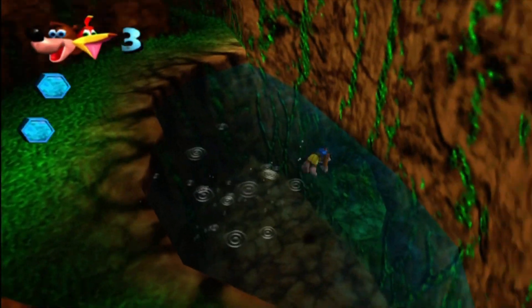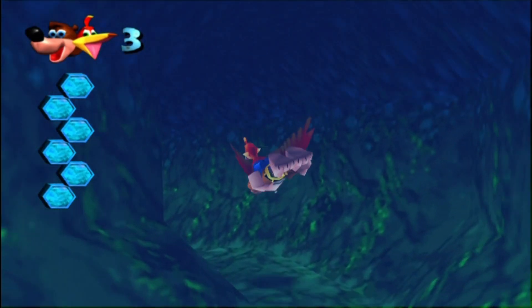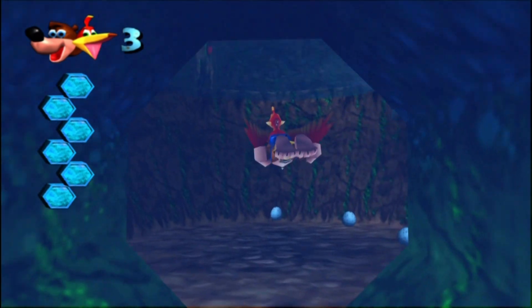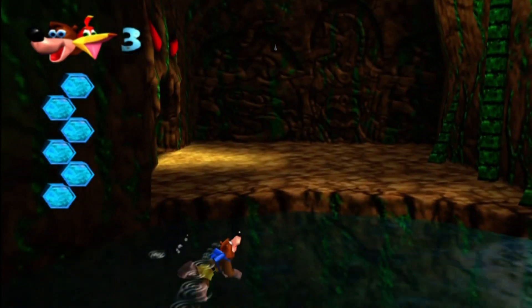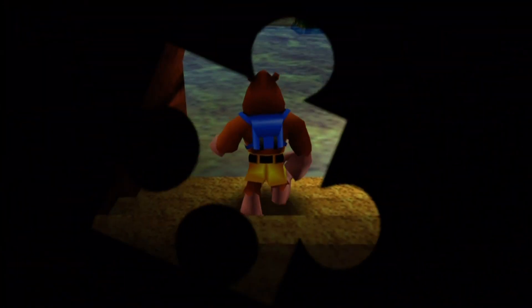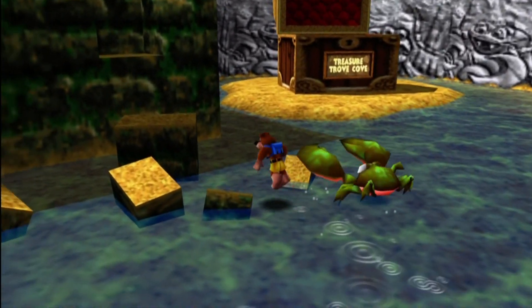Now we're off to Treasure Trove Cove for one last trip into the sandcastle to unlock the Golden Feathers cheat — quote-unquote. I don't know if you can really call it a cheat, because normally they don't give you cheats in the game. They're kind of just like bonuses, honestly, instead of cheats.